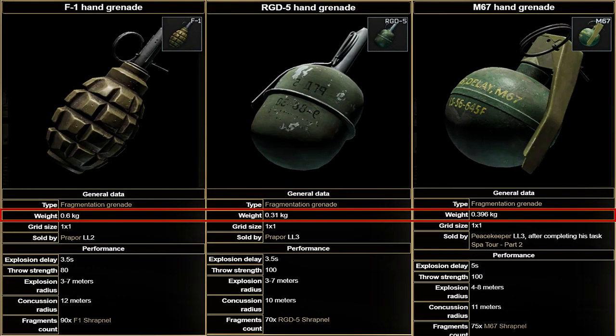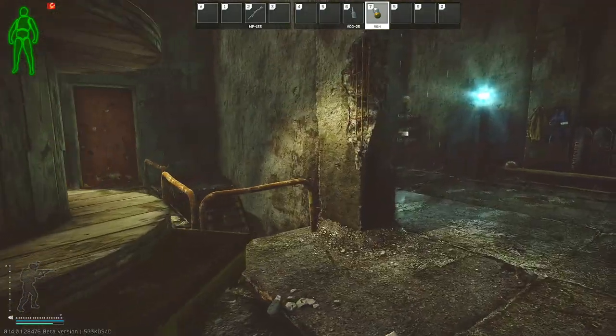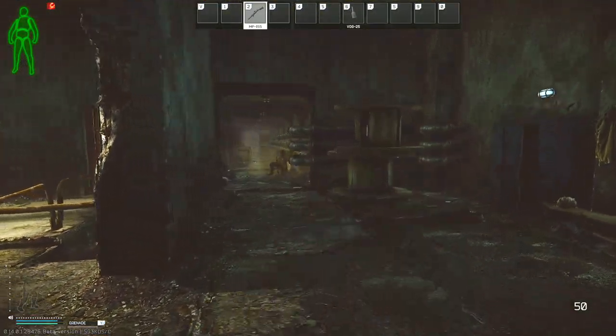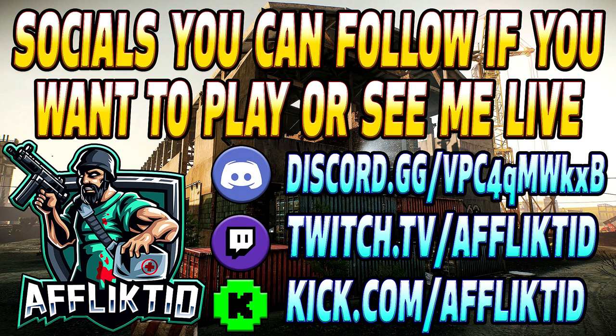The F1 has a throw strength of 80 and weighs 0.6 kg, while the RGD has a throw strength of 100 and weighs only 0.31 kg. For those conscious about PMC weight going into raids, especially at the start of a wipe, you can bring two RGDs for the weight of a single F1. It's a niche tip, but hopefully this guide was useful and helps you complete the task. Thank you for choosing my video and have a fantastic rest of your day.